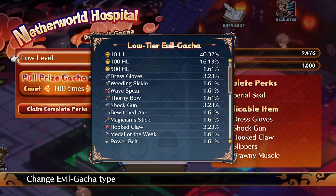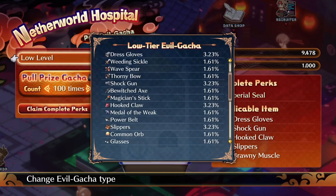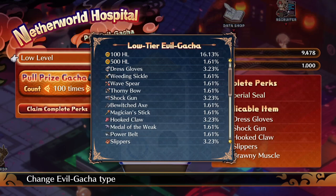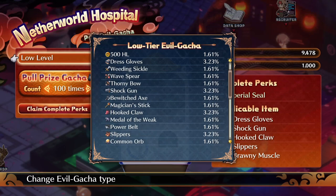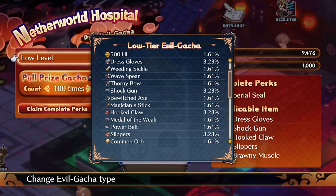There is a percent chance to get everything, as you can see right here. Right now at low level, the items have about a one to three percent chance — around 1.5 to 1.6 up to about three percent — which is pretty high. As you get to the higher tiers, the key items needed to upgrade will get more and more expensive and have a lower chance to obtain. But that's how you advance it.